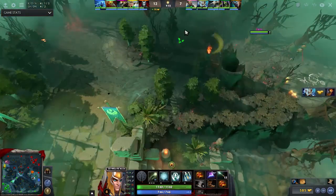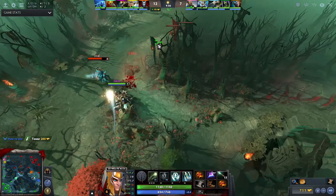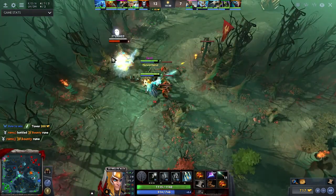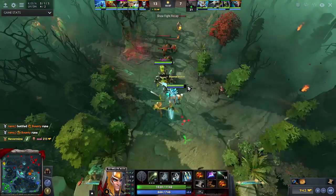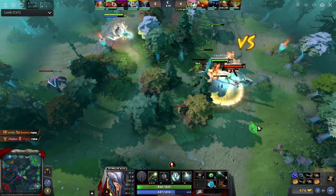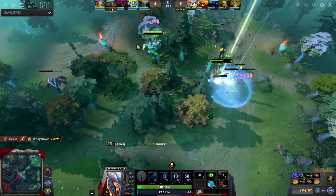When it comes to ganking the offlane, it depends on what hero is there, but generally speaking you will want to have them hit level 6. Because once they hit level 6, a lot of these offlane heroes right now have such high kill potential. Centaur gets his Stampede, Nyx gets Vendetta, Clockwork gets Hook — a lot of these heroes once they hit 6, even LC gets Duel, you'll have such high kill potential that even though you're level 3 or 4, just with your slow or with their ability, you can very easily get on top of a hero and end up killing them.